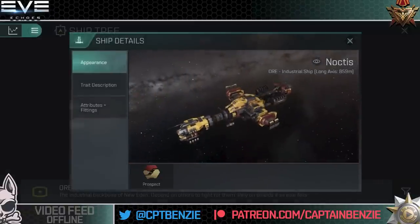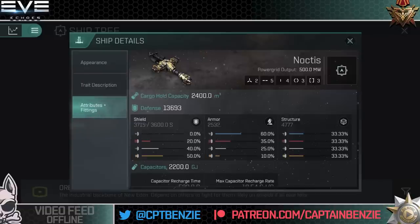The Noctis is a very cool looking ship. Moving into its attributes and fittings: the fitting profile has two high slots, five mid slots — which will be filling up with those auto salvages, possibly a scanner module — and four low slots, along with three of each of the rig types. Power grid output is cruiser level, 500 megawatts. Cargo hold is 2,400 cubic meters. Defenses total 13,693, with the majority in structure, shields in second place, and armor in third — a bit of an unusual spread.